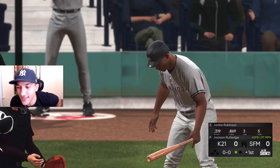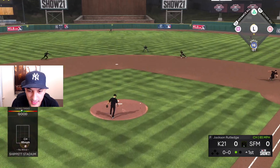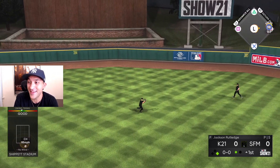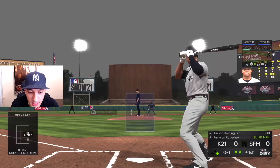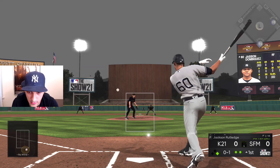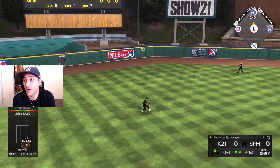Good pitch, good dot right there — we'll get the timing down for Rutledge. It's kind of hard to pick up that pitch — hard as hell to pick up that pitch. Jackie Robinson gets on with a single. Good first pitch right there to Dominguez, and that's a base hit. That's a base hit.